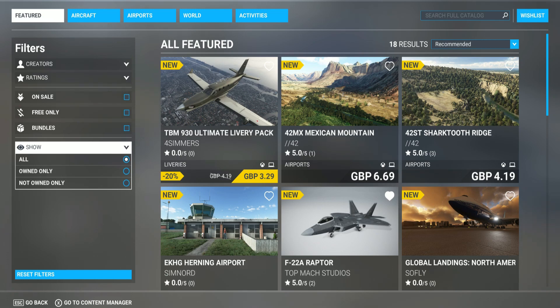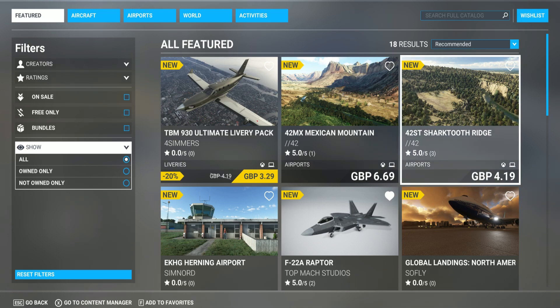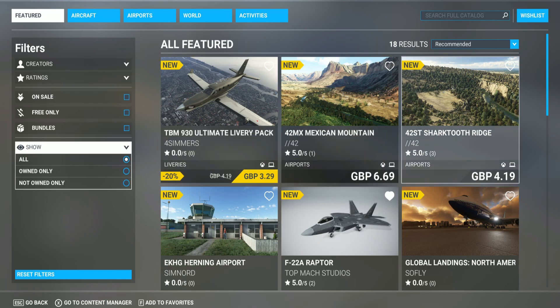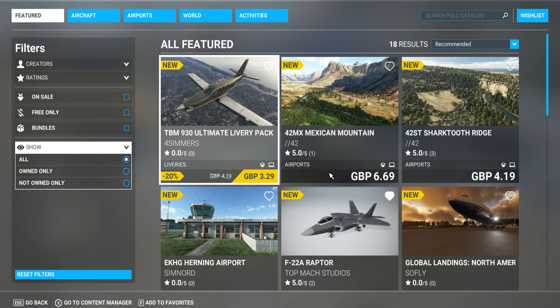The first thing you see on screen is the TBM 930 delivery pack, on sale at 329, which is not bad. But I don't usually fly the TBM — I fly the PC12 most of the time, so that's a pass for me. I'm gonna skip this, but the liveries look okay.